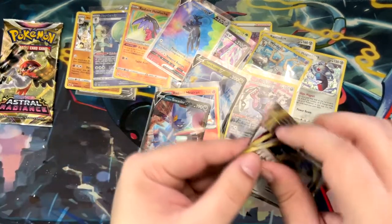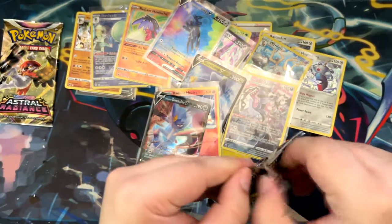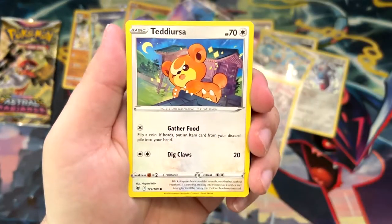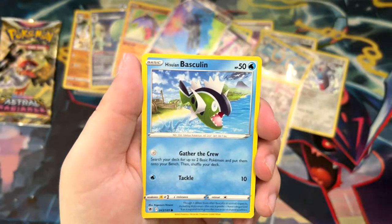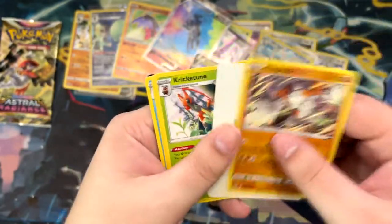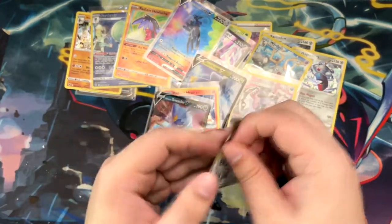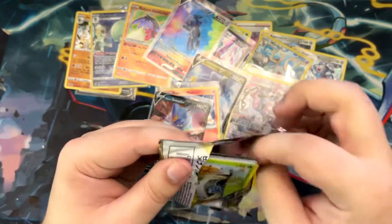Okay, two more packs. Energy Lotto and a non-holographic Basculegion. Heracross, Teddiursa, Mantine, a Scyther, a Basculin, Heracross, and an un-holographic Regirock. Last pack magic - can we end it with a holo at least? I would take a holo Irida. I would take just a normal holo Irida and I would be happy about that.